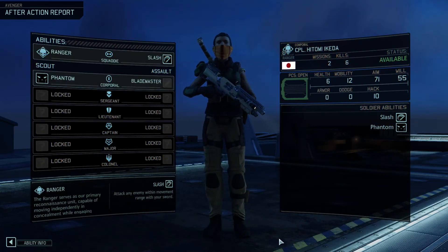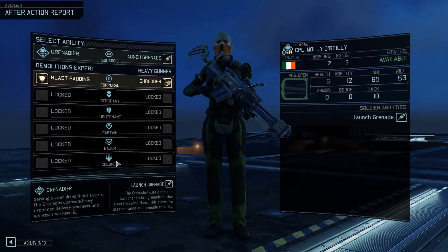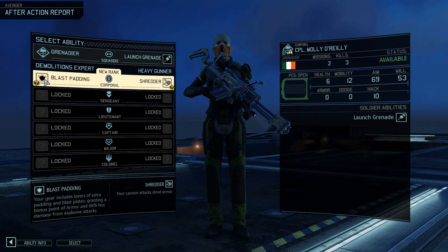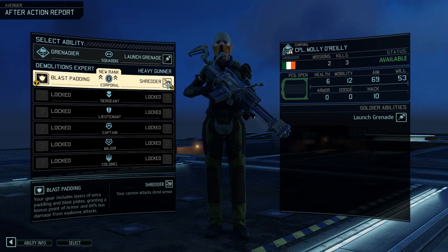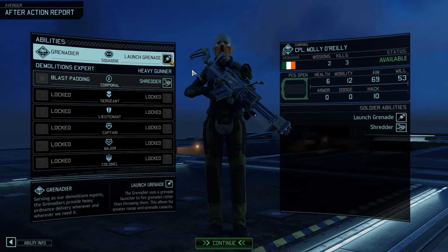Kida gets phantom, which is good. We also have Molly who can go for shredder or blast padding. Blast padding gives you armor and six minutes less damage from explosive attacks, which isn't too bad. Shredder lets you remove enemy armor. Early on I want to go for shredder, because we'll start coming up against armored enemy units.